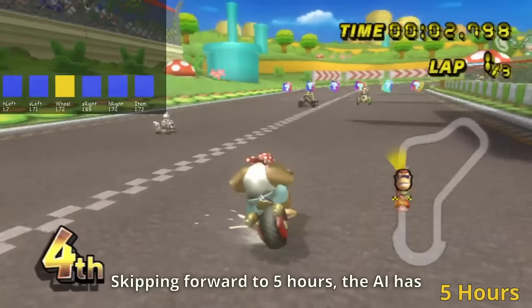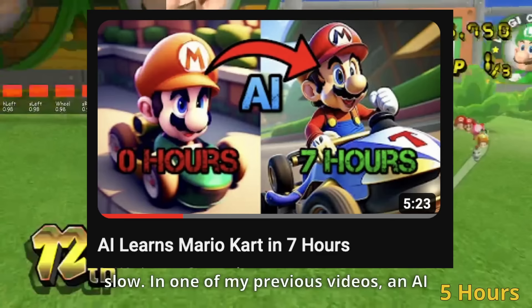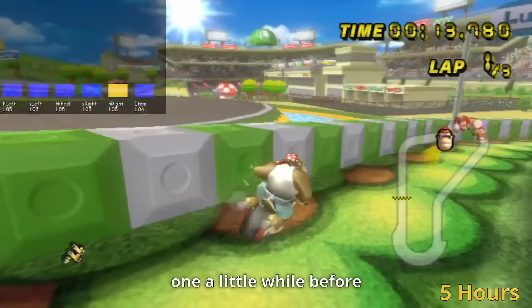Skipping forward to 5 hours, the AI has learned to drive a little, but progress is still pretty slow. In one of my previous videos, an AI learned to drive on this exact track in just 7 hours, showing just how much more difficult it is when the AI doesn't get punished for going off-road, and also when it has to deal with the extra chaos of the CPUs and items. The AI kind of manages to drive forward but doesn't really seem to understand how to do a corner, so it looks like we're going to have to give this one a little while before we start seeing any real driving.